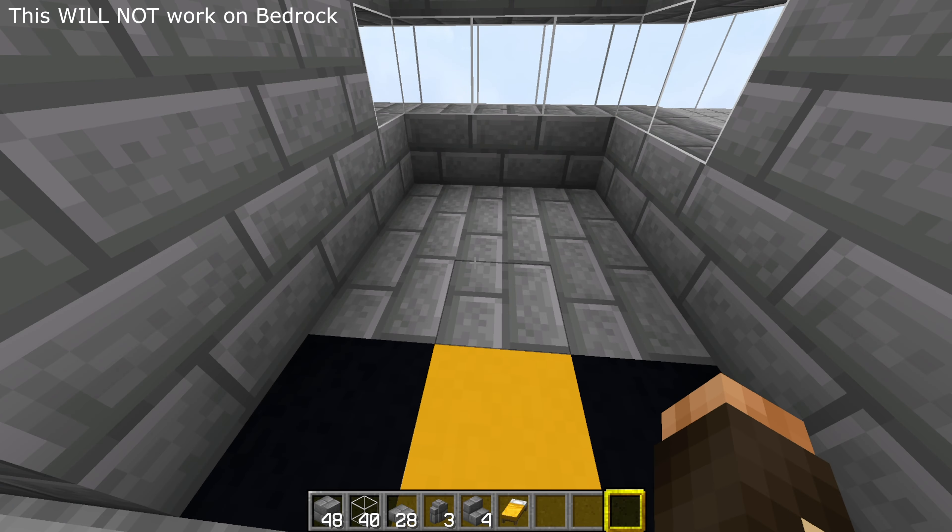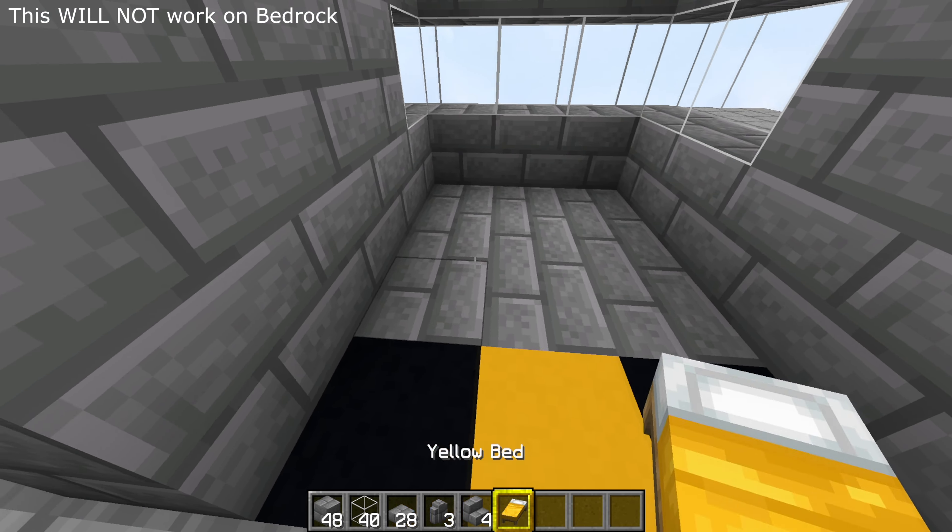Now we need to put the beds in. Put the beds in with the head of the bed facing the front of the farm — don't put them in the other way round, the zombie might be able to reach them if you do that. Then stick down a column of solid blocks, a solid block there, and underneath that you'll need to put down a slab.